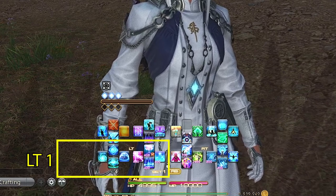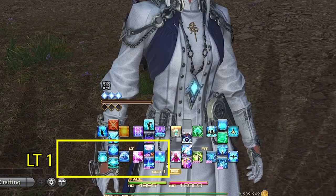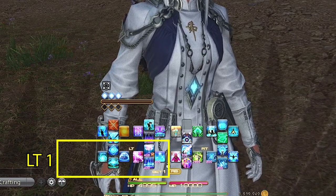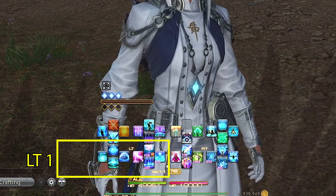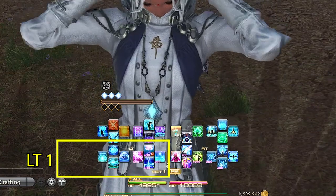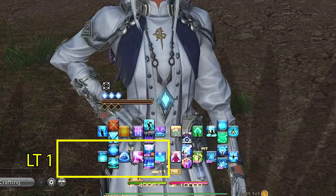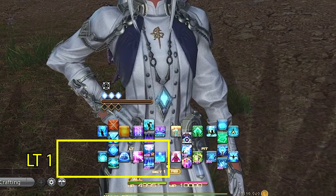Left trigger one is our damage dealing GCDs: Dyskrasia, Assize, Phlegma, and Dosis. Dosis is our single target damage ability and our damage over time when you use Eucrasia, so it limits the amount of abilities you need on your cross hotbar, which is really cool. Phlegma takes the place of our DoT space that I usually use for other healers. It's also a super strong ability and should be used on cooldown.